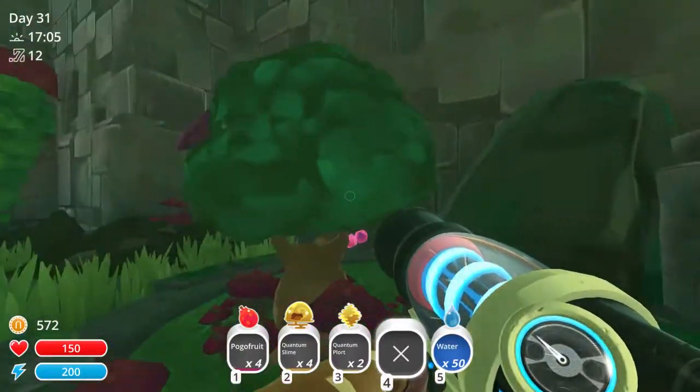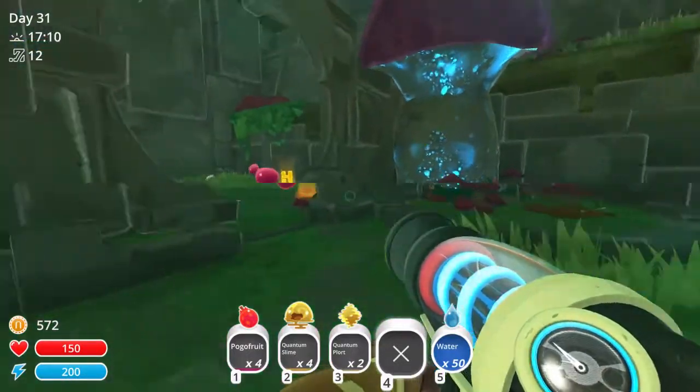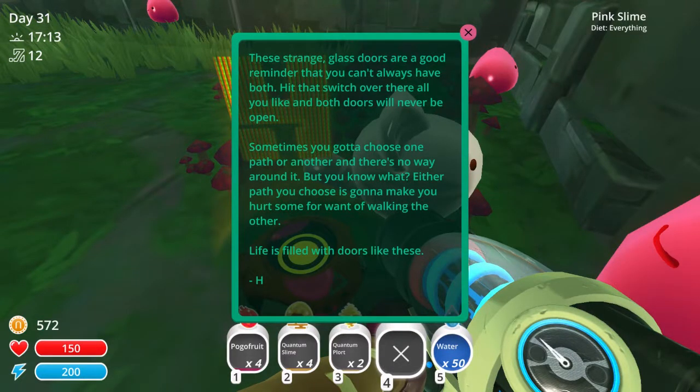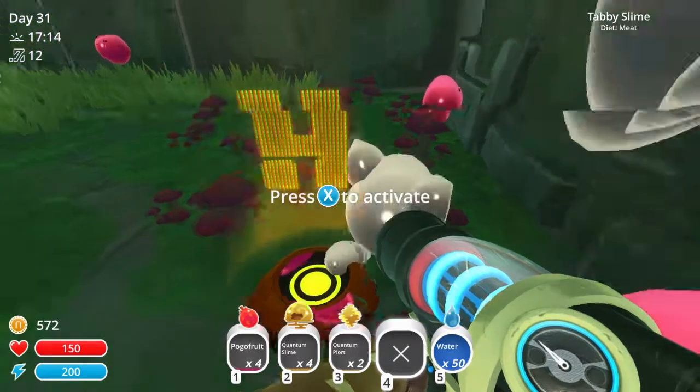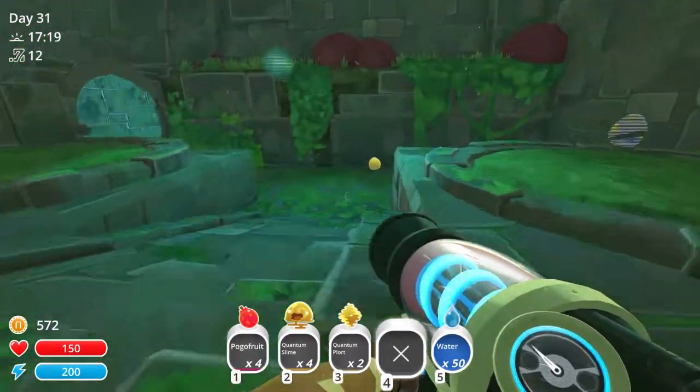Here's a normal-looking tree. Let me read this real quick. 'Change — doors are a good reminder that you can't always have both. Hit the switch over there all you like; both doors will never be open. Sometimes you gotta choose one path or another — no way around it. But either path you choose is gonna make you hurt for want of walking the other. Life is filled with doors like these.' And this game just got deep.